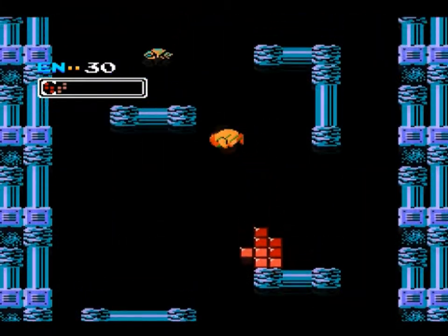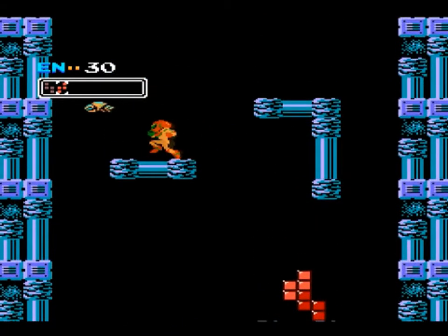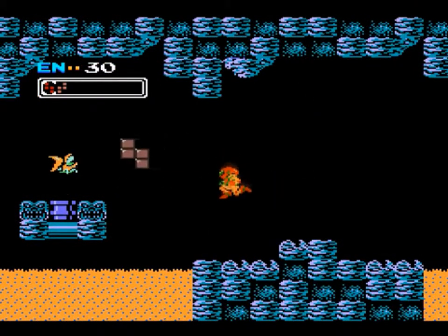You have to use the blocks to get to certain places or make higher jumps, and sometimes positioning them better may make the jump you thought you couldn't do doable. When shooting enemies, cycling through the blocks can help you fire a little quicker, and if you need some energy, this infinite spawning enemy can do the trick.